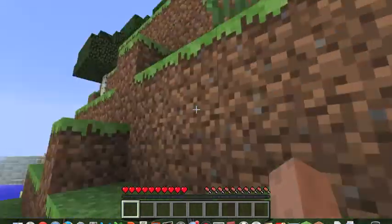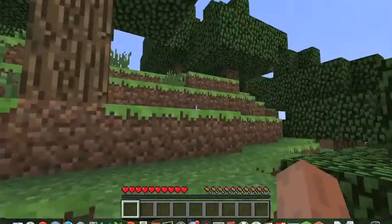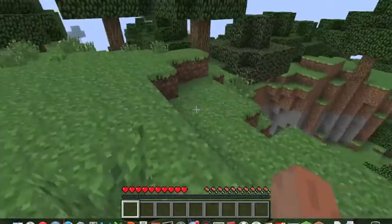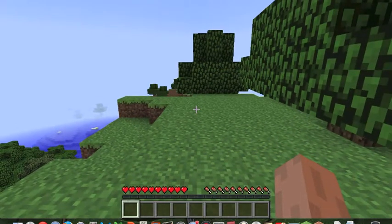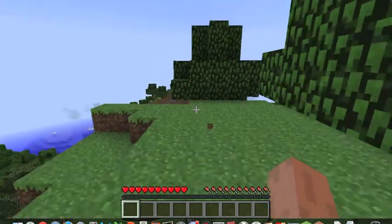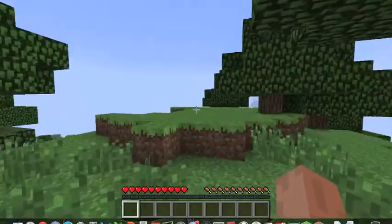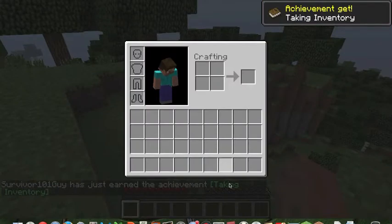Sprint — you tap W and then tap it again really fast, like a double-tap. This is regular walking, and this is sprinting. Sprint is very good for getting around quickly, but it takes down your hunger bar.